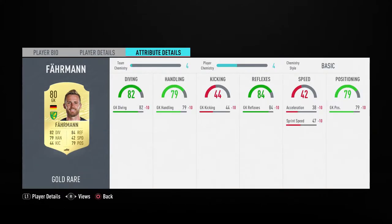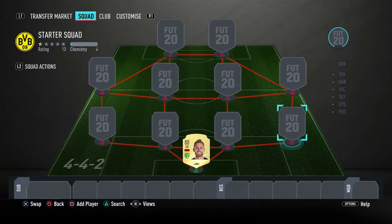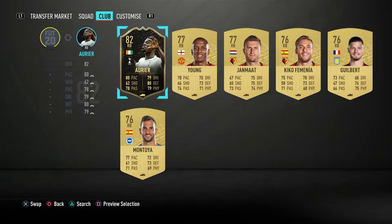His main stats are 84 reflexes and 82 diving. His in-game stats are quite good — obviously he's got no chemistry at the moment so a few ratings go down. His value at the current time of recording is 1,500 coins, so he's one of the more expensive players, but he's worth it — you need a decent keeper on FIFA 20.